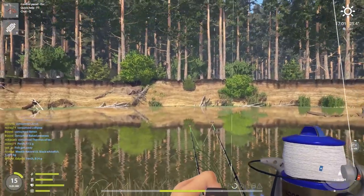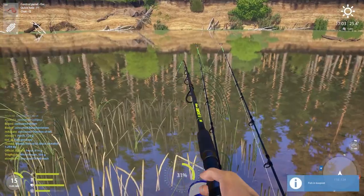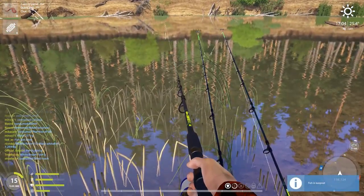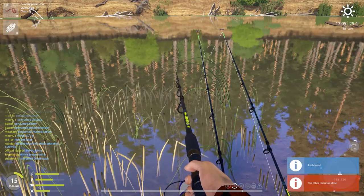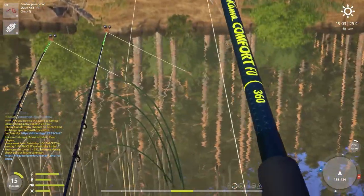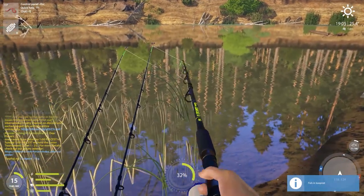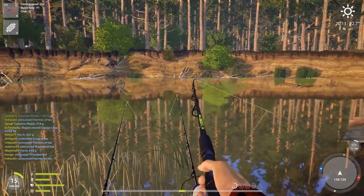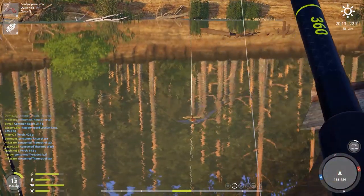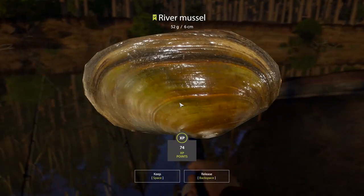Looks like we have a behemoth on — it's a white bream, 500 grams. 800 grams is a trophy. Maybe by accident we can snag a white bream trophy from here as well, that would be insane. This one has some fight in it — wow, a 76 gram gudgeon! That's the biggest I've had so far.